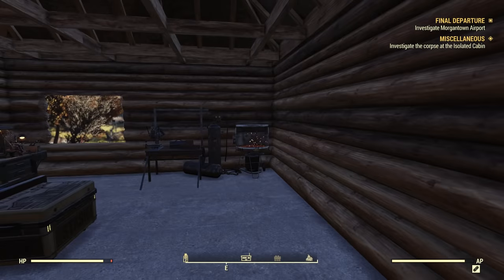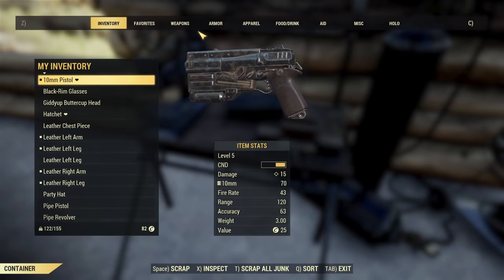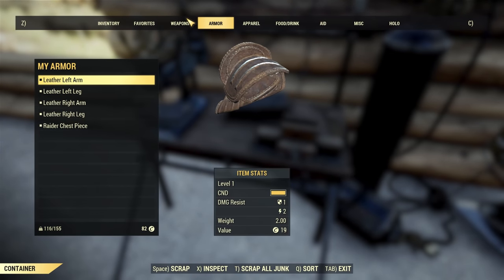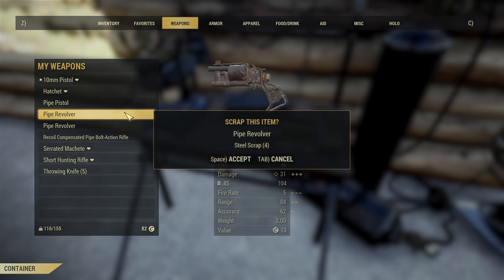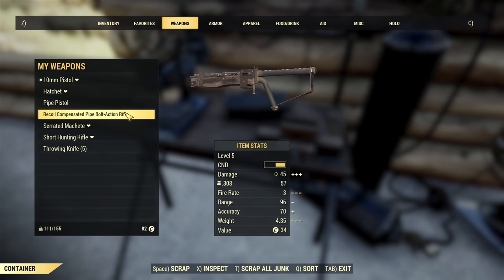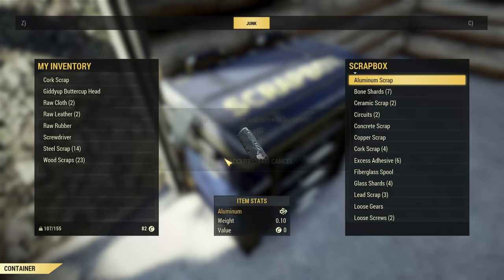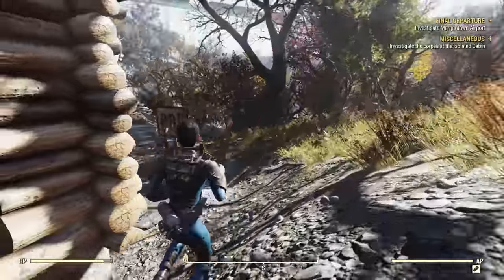We made it back to our little house. The radio sequence is being broadcast, so we should actually get some guests turning up very soon. Let's also learn some plans, scrap the revolvers, and scrap that 308 pipe rifle — we don't need that. And here's our first customer.